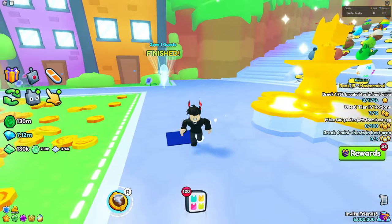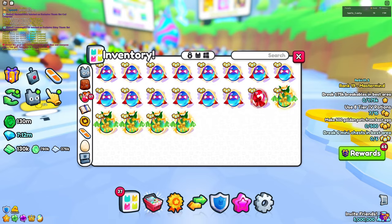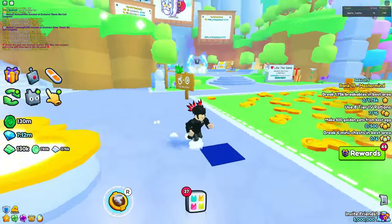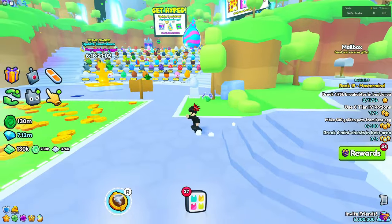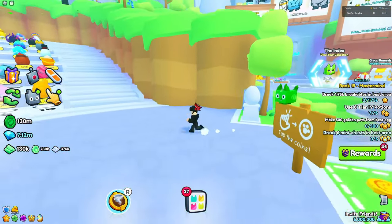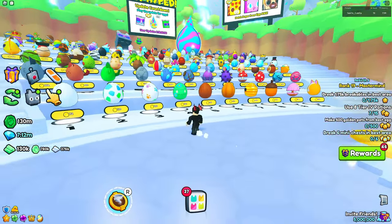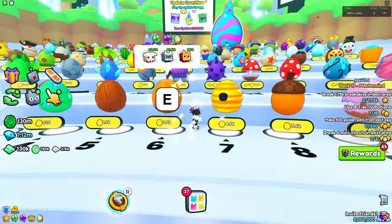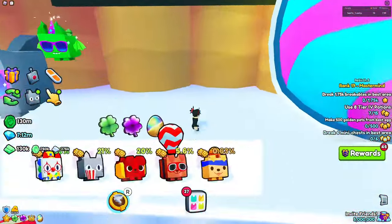If your PC can handle like eight accounts or something, definitely take advantage of that. This thing is going to be broken — people are going to have hundreds of eggs by just using alts. I do recommend you guys do this because it's an insane way to get rich in Pet Simulator 99 and get a lot of diamonds. These eggs, even if you don't hatch huges or anything, if you hold onto them they're going to be worth at least tens of millions of gems, so make sure to keep them.